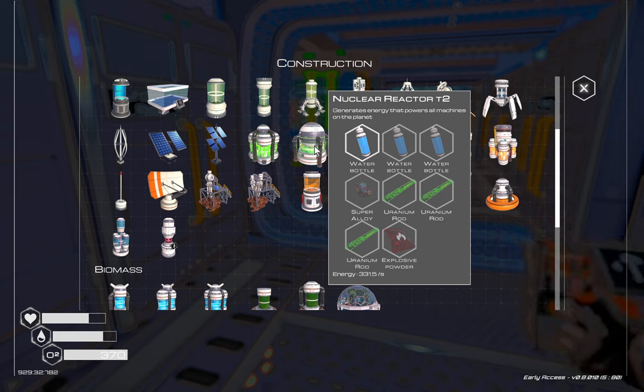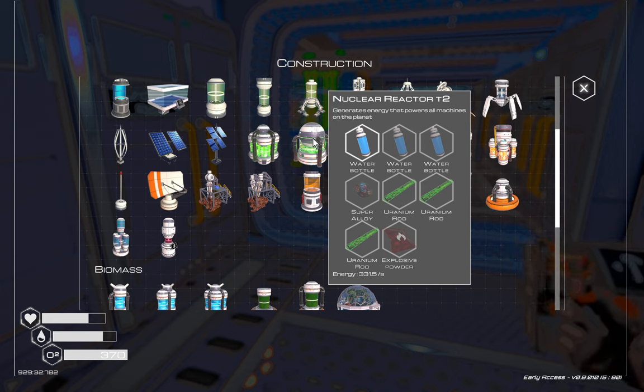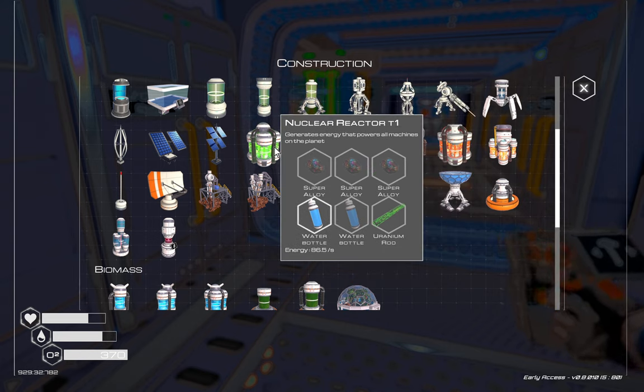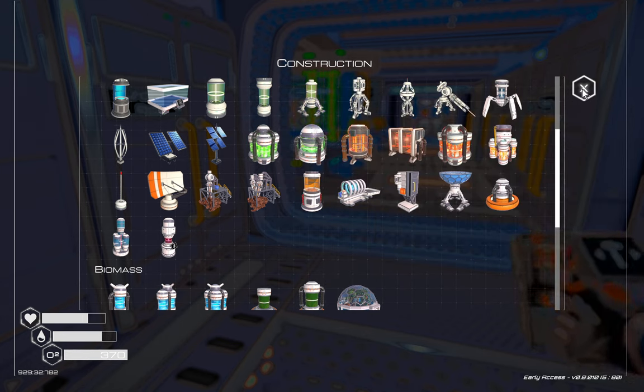We don't have enough uranium. We could send up a rocket. Maybe if we dismantle three of the small ones — it's not going to give us a lot more power, is it? One for three.